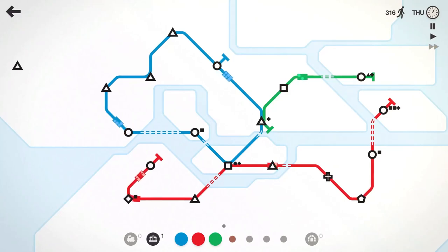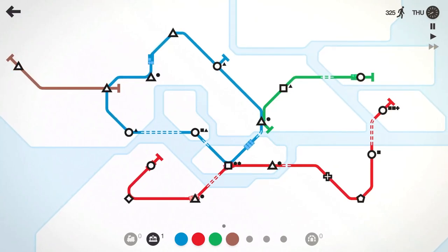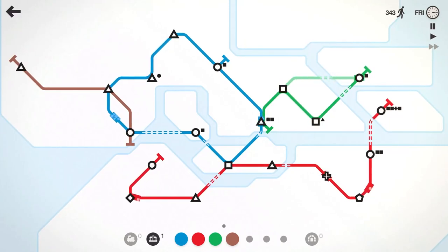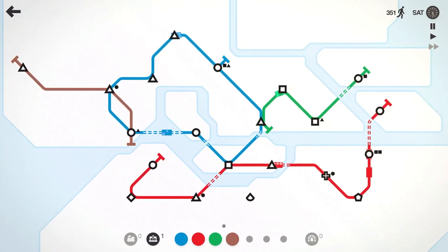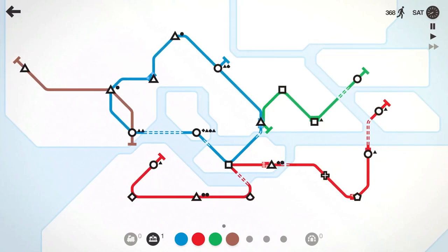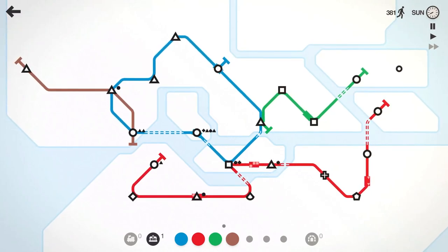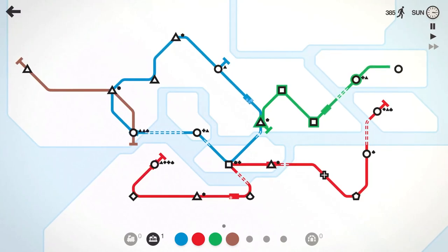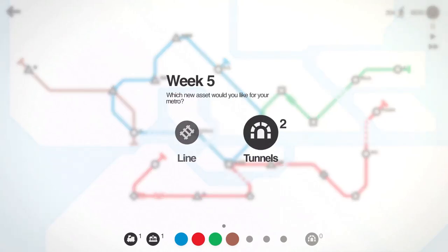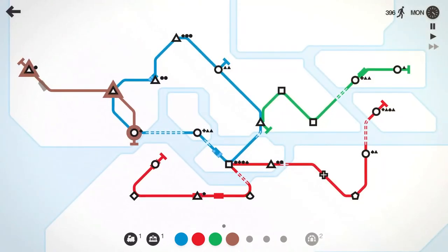We've got a triangle way out here, so I think we'll take our brown line and come in like that, maybe down to this circle. The green line picks up that second square down there. There's a teardrop we need to pick up — red line, there we go. In hardcore mode we wouldn't be able to move lines like that, but we're not doing that — maybe when we finish all levels we'll revisit hardcore mode.